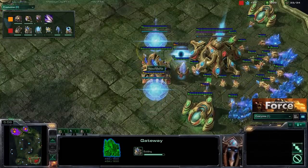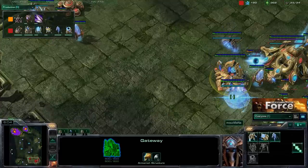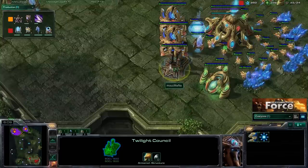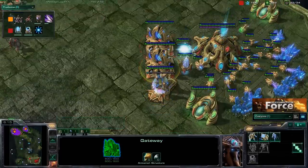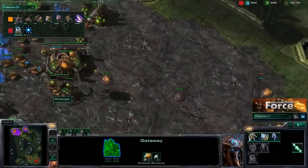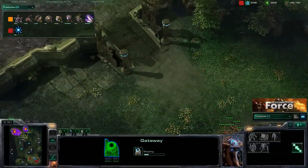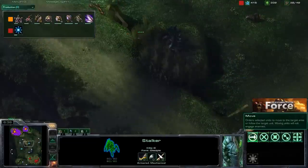Let's take a look at the bases. We're seeing a twilight council come out — lots of opportunities: he could go blink stalkers, or even a DT rush. And there we go — blink stalkers, that is Mana's decision. We're seeing a few zerglings moving out to deny the probe scout. Does Mondragon move a queen forward? He does end up taking out the probe before it gets up the ramp — good job by Mondragon.